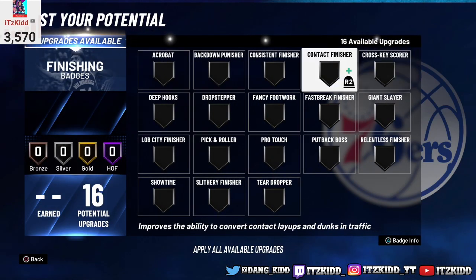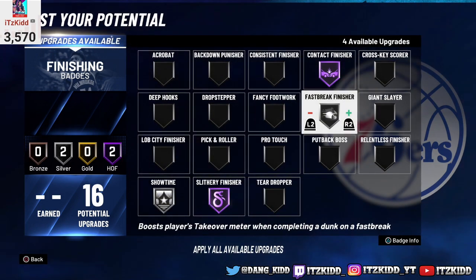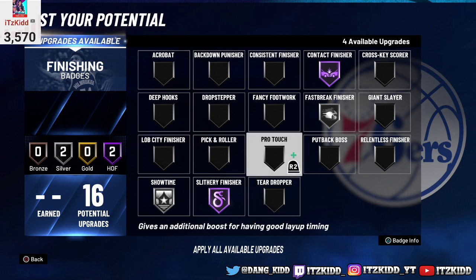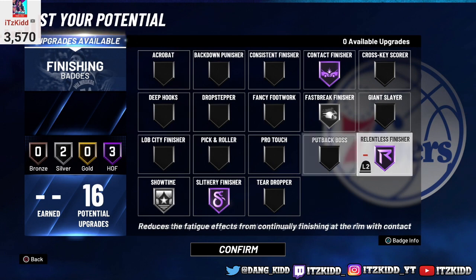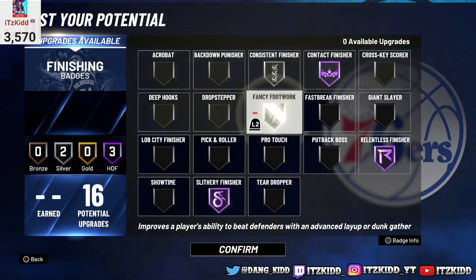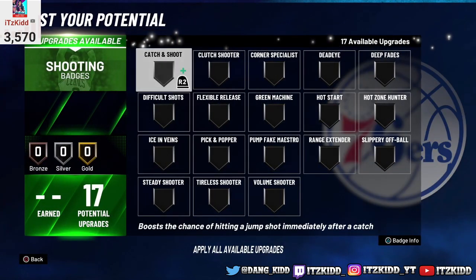As far as finishing badges go, you want Hall of Fame Contact Finisher and Hall of Fame Slithery Finisher. I also use Showtime on Silver and Fast Break Finisher on Silver — these two badges give you a boost to your takeover meter. Showtime triggers on fancy dunks or and-ones, and Fast Break Finisher triggers when you finish on a fast break. I also use Hall of Fame Relentless Finisher. Sometimes I'll switch in Consistent Finisher, Fancy Footwork, or Giant Slayer, but this is my main finishing badge setup.